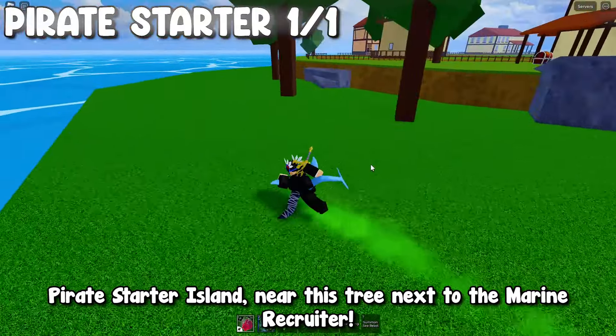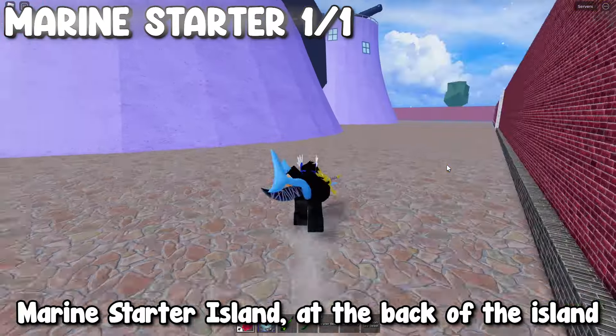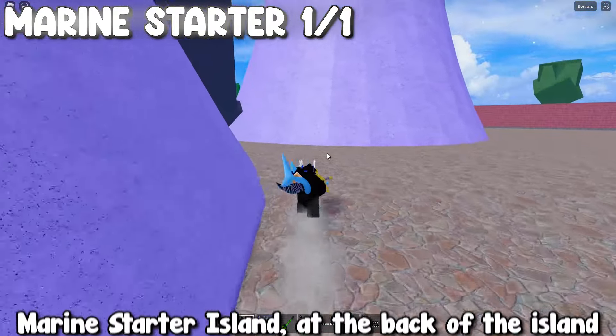Pirate Starter Island: near this tree next to the Marine Recruiter. Marine Starter Island: at the back of the island.